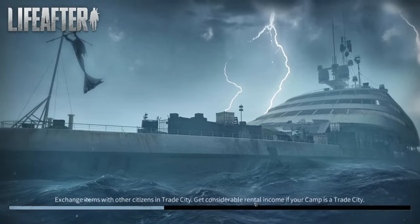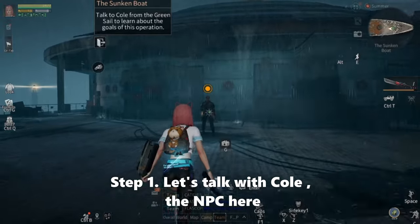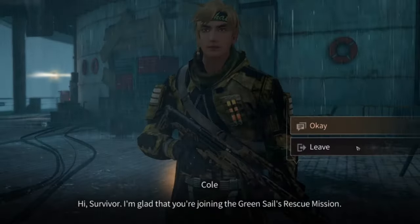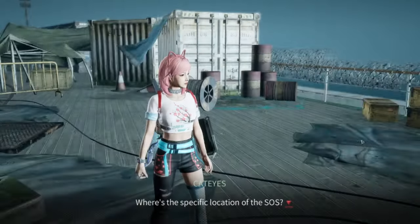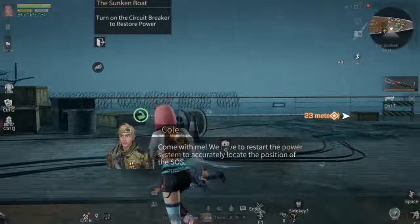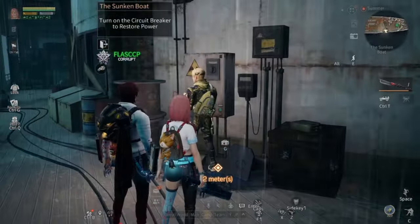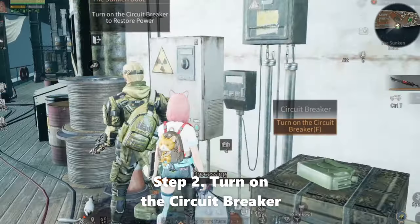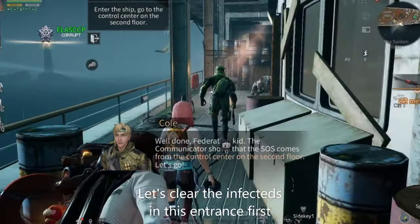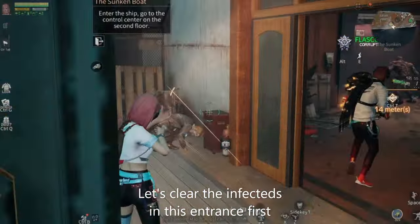Now let's talk with Cole, the NPC here — he will guide us to clear this quest. And then let's turn on the circuit breaker, and let's clear the infected at this entrance first.